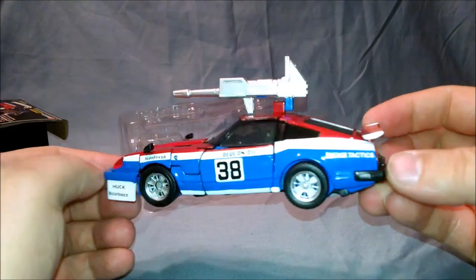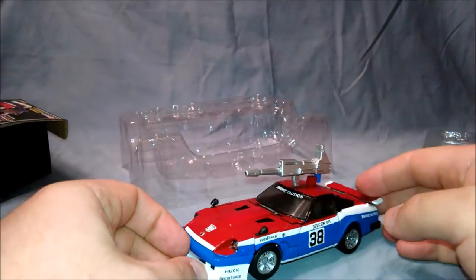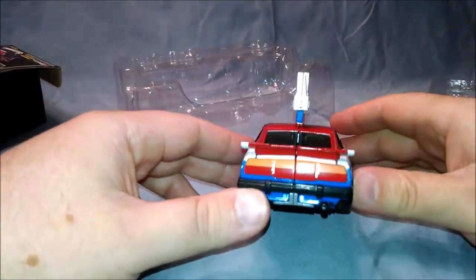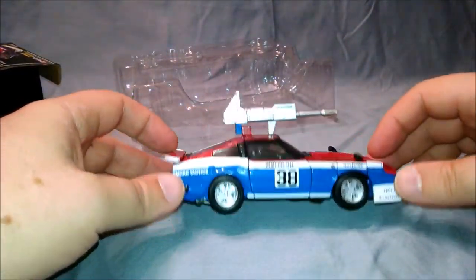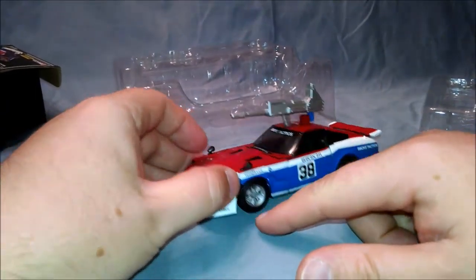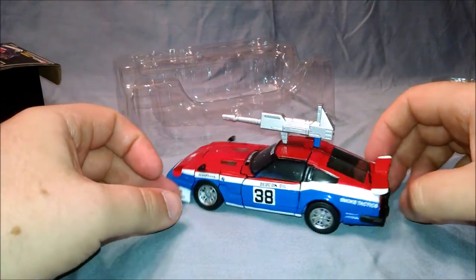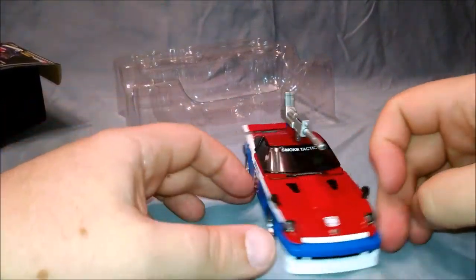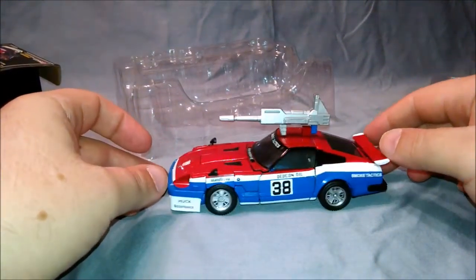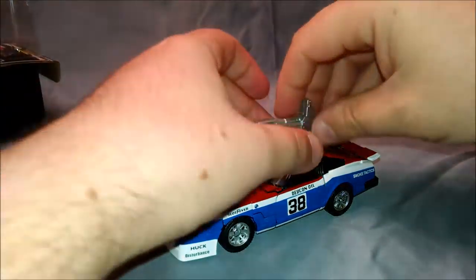Smokescreen — Tactics, Devcon, Oil, Goodyear, Huck. This is my favorite Datsun. The other ones have ground effects here, which is weird because I figured they'd put them all the way around, and even the G1 had that. But this is my favorite — I don't know if it's the red, white and blue striping or whatever, but he's really separated from the rest of them. I guess because of the race car thing. There's always something different about this guy, Smokescreen.